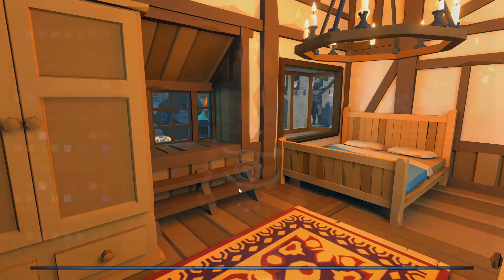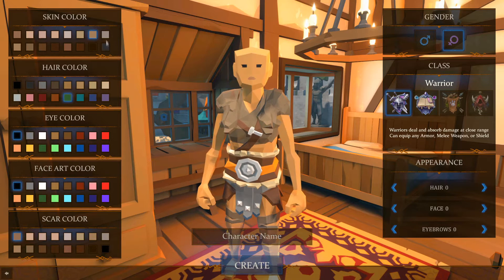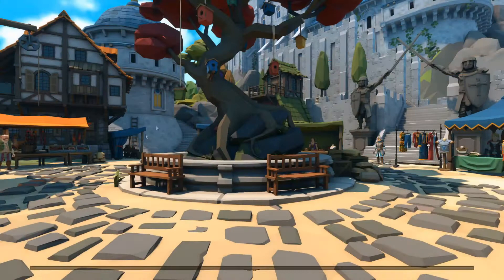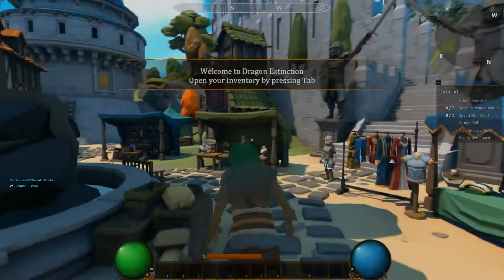Dragon Extinction looks like quite an interesting game. I'm going to quickly create my character here with the option to play as a mage or a warrior at the moment, and I assume there's a few more to come. You can change your skin color, hair color, eye color, face art color, and scar color, and you are on your way to starting your adventure. As I load in, let me know how you are finding Dragon Extinction.